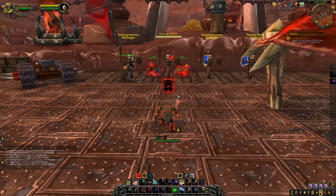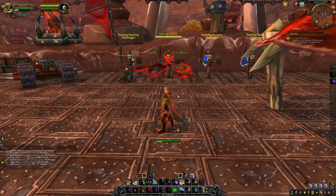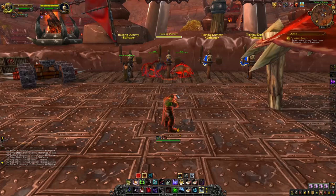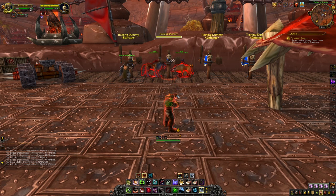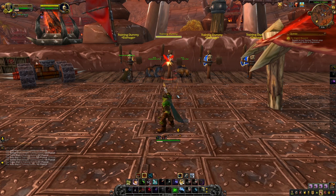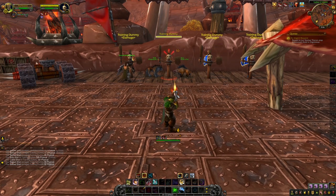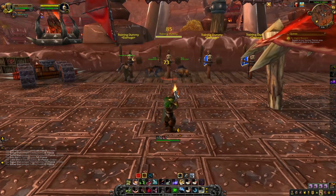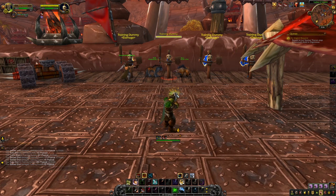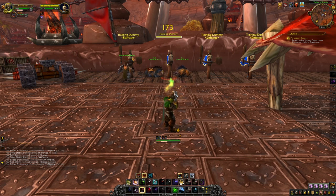Moving into the rotation, since BM Hunters have a lot of talents focused on Barbed Shot, the rotation is relatively straightforward, making this a great specialization for newer players. You want to simply focus on maintaining Barbed Shot on your enemy and then using Kill Command on cooldown. You'll want to use Barbed Shot as it gets close to having two charges, or when you get a proc from Wild Call that puts it at two charges, or if that bleed is about to wear off. If the bleed doesn't need to be refreshed and you're not maxed out at two charges while Kill Command is also on cooldown, just fill with Cobra Shot, or Multishot if there are a ton of enemies. It's a pretty straightforward three-button rotation — just don't cap out at more than two charges with Barbed Shot, but don't burn them in quick succession either, as you want to maintain that bleed.